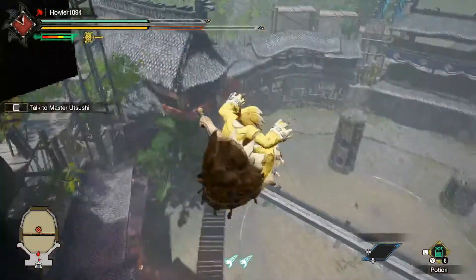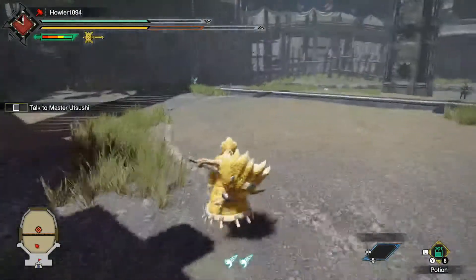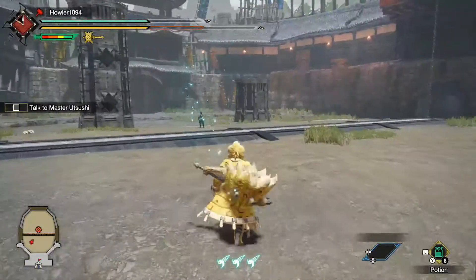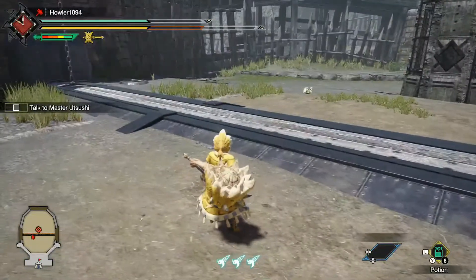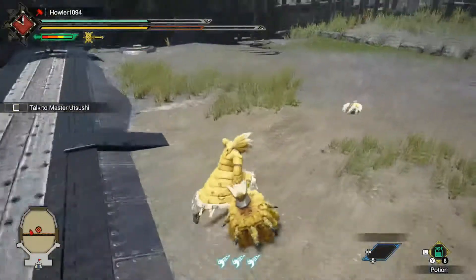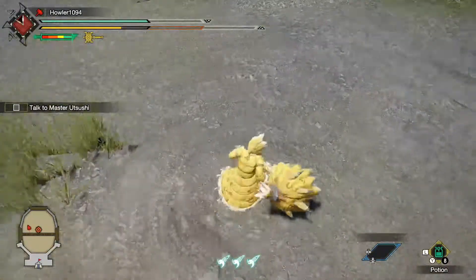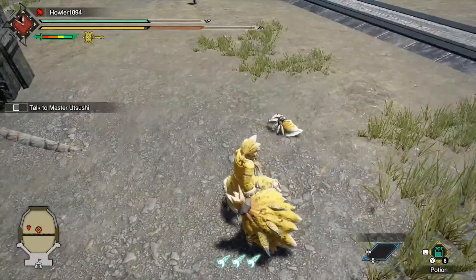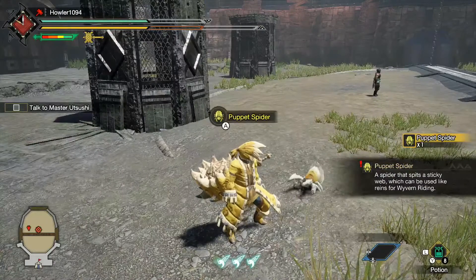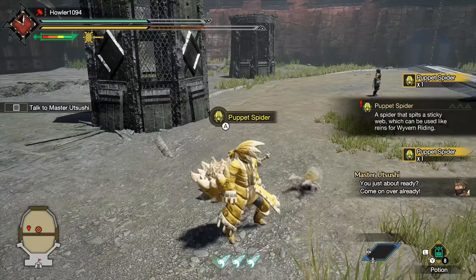Oh well — I don't know how to fly! Oh hello there, little bug, can I grab you? Oh yes I can, sweet! What the hell are you? Howler smash! Wait what — what are you? A puppet spider! You have to have a puppet spider to mount something.